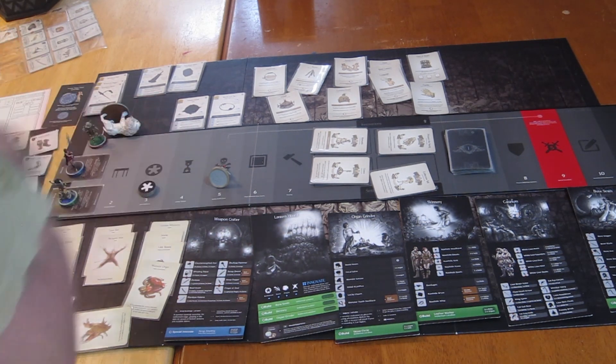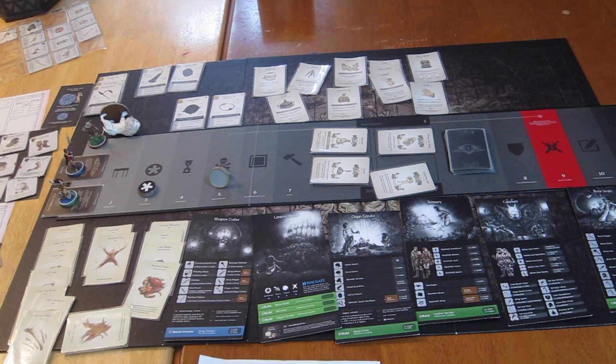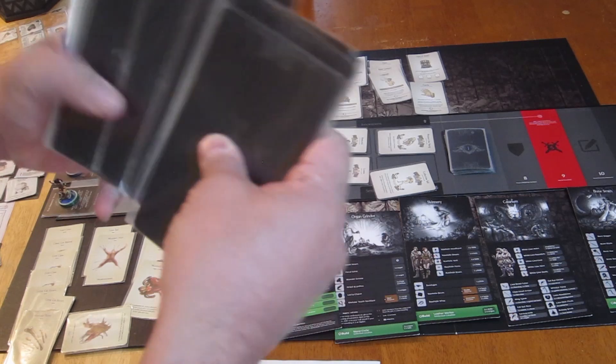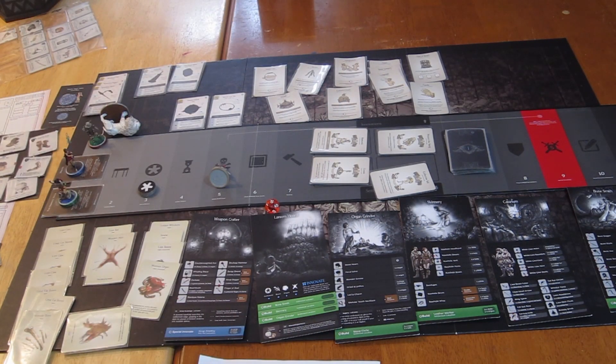Alright, beginning the settlement phase — the first thing we always do is pull a settlement event. Hopefully it's not a bad one. We've had some bad rolls this campaign and I don't have a lot of survivors left that can be thrown to the Hand for sacrifice. It'll be the ninth one — one, two, three, four, five, six, seven, eight, nine. It is Sword Hunter.